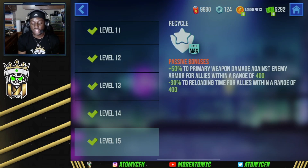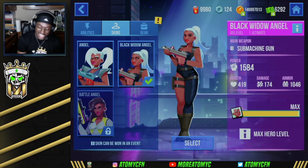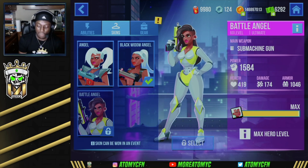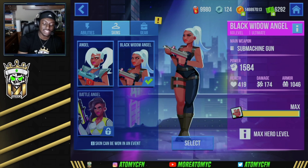The recycle ability gives plus 50 to primary weapon damage against enemy armor for allies within a range of 400, and minus 30 to reloading time for allies within a range of 400. For the skin, we're rocking the Black Widow Angel — it is so clean. Can't wait to get the Battle Angel skin unlocked as well because I think that's the sickest skin she has overall.